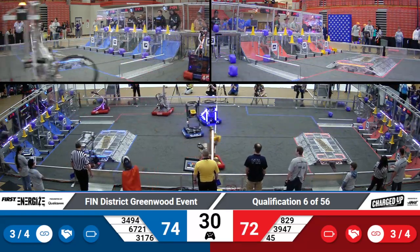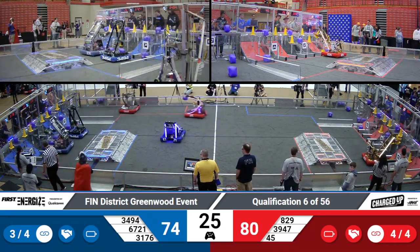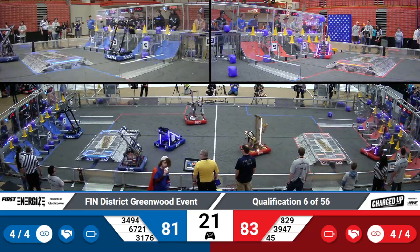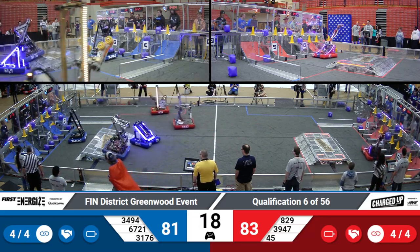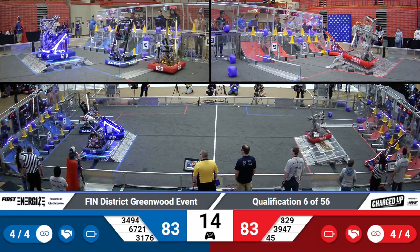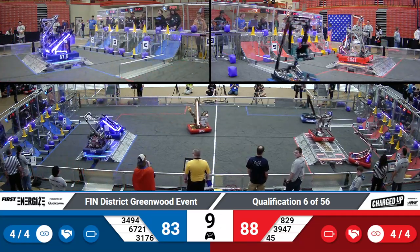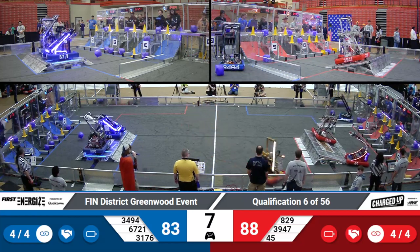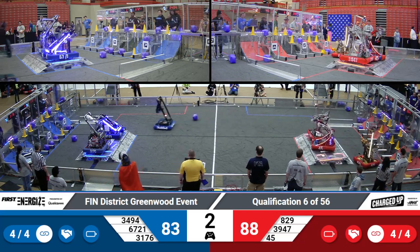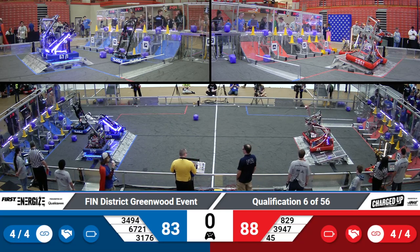Letting their alliance partners come out of the loading station so they can continue to score — this kind of play allows for teams at maximum cycle. 30 seconds left in this match. The score low from 3176, 3494 looking for a mid cone. 20 seconds left in this match, these robots still looking to score. We're looking for a double balance from the Blue Alliance, both going to be up for that. 88 to 83 — the Red Alliance is going to need an answer with some engages of their own. 3439 or 3494 trying to get some last-second scores in. Two parts from both sides.